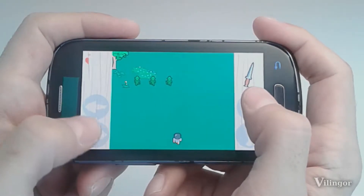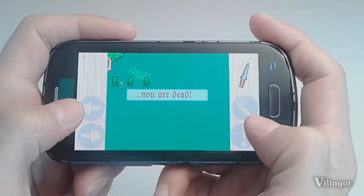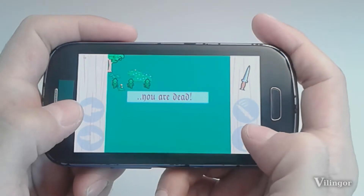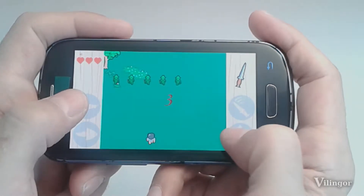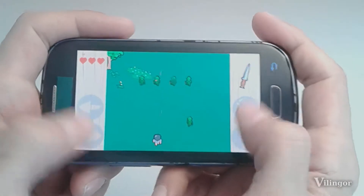If the player dies there is a message 'you are dead', and if the player wins there is a message 'you have prevailed'.